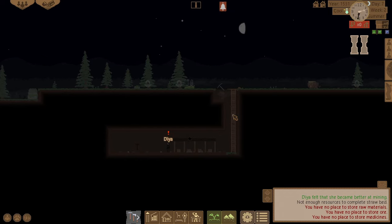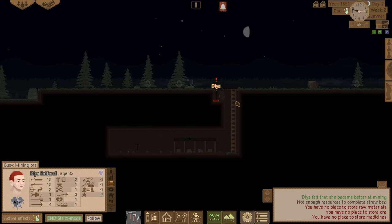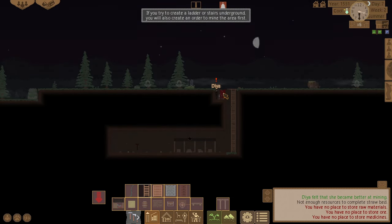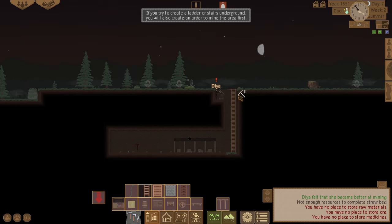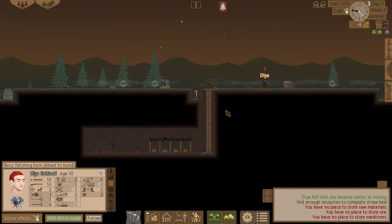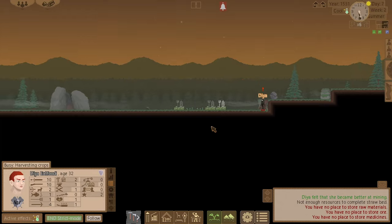That's in the way so I need to get rid of it first. Let's go mine that boulder and then I can put a ladder on here to get up there. There we go, let's grab some straw — at least we can get a bed down.